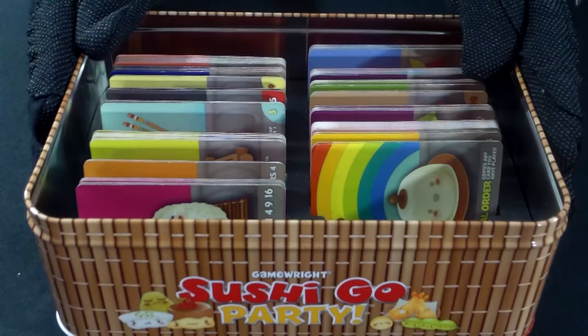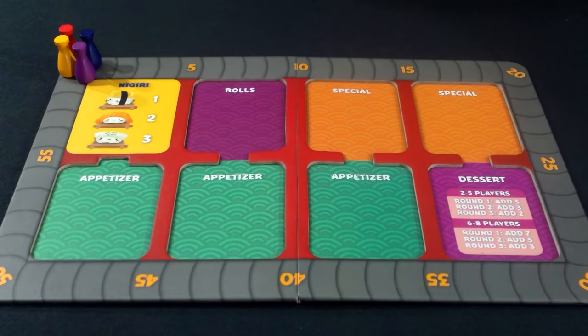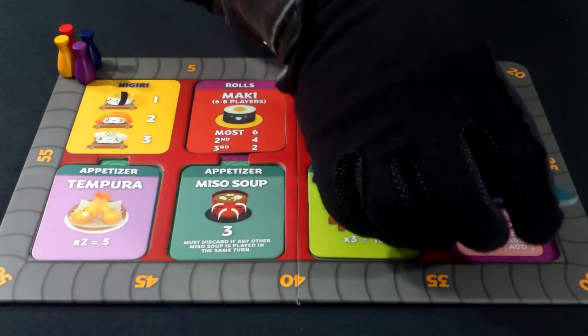Get all the cards for nigiri, maki, tempura, sashimi, miso, wasabi, tea, and green tea ice cream. Place the rest of the cards aside — we won't be using them for this game. Next, get out the corresponding tiles and place them in their respectable spaces on the board.